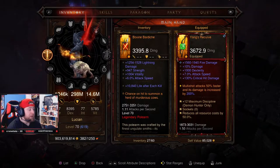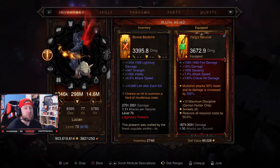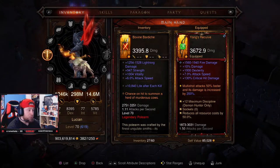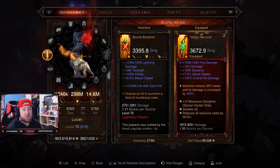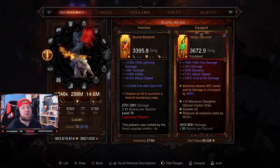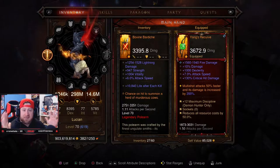Before we jump over to the Kanai's Cube, a few things to mention. Originally the cow level was only a limited-time mode in 2015 — it went for a couple of weeks, which allowed you to gain access via the Herald of the Queen that spawned on the map. Once you killed her, the portal would open to the cow level, but only once per game. As of patch 2.3, you can use the Kanai's Cube with the Bovine Bardiche to gain access, which is far easier because the spawn chance on the Herald of the Queen was just so low it was almost impossible to find — hence the cow level doesn't exist.